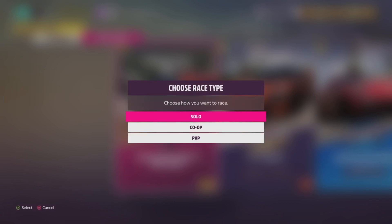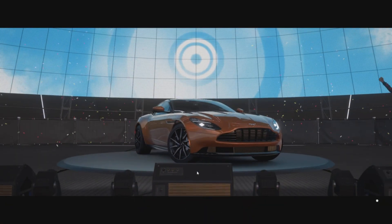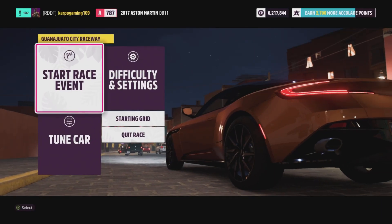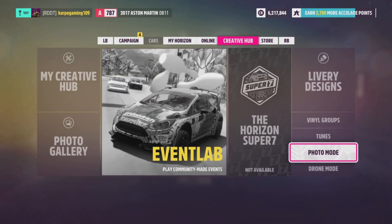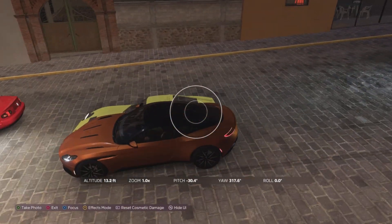We're going to try this one right here and hop into it — it is a race. Select the card, and once you have started the race, or whichever one you pick that is in Guanajuato at night, you basically need to start the event, then just pause the menu, head over to Creative Hub, and into Photo Mode. Once you're in Photo Mode, take a picture of your car, and just like that, you'll be done.